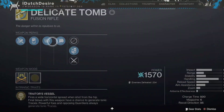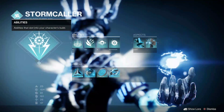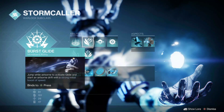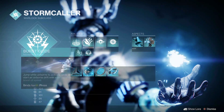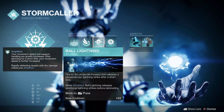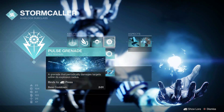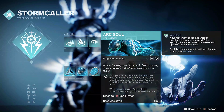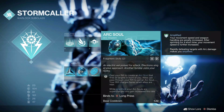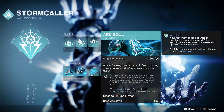I've got my subclass on Storm Trance. I've got Healing Rift, Burst Glide — actually let me change that to Strafe Glide because I like it better — Ball Lightning because I really like this especially when amplified, Pulse Grenade, and Arc Soul for the first aspect. I just really like Arc Soul.